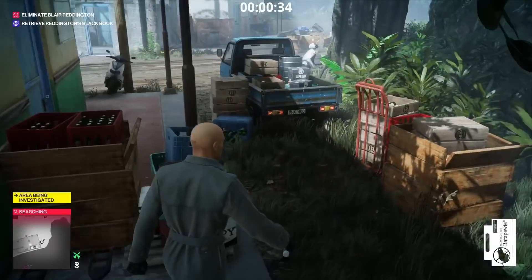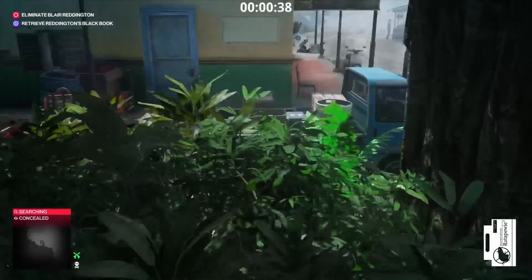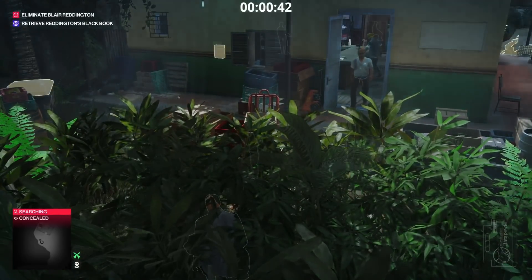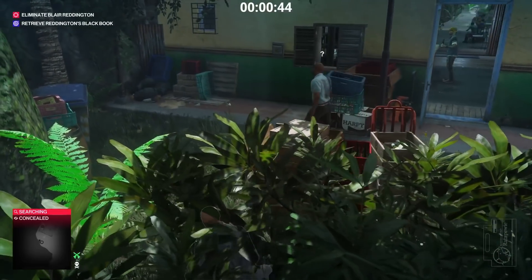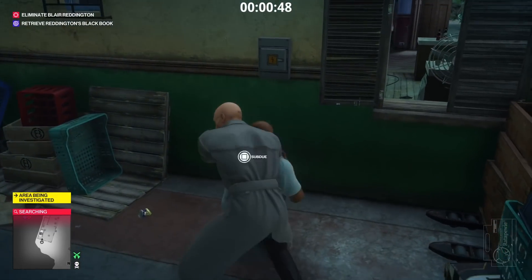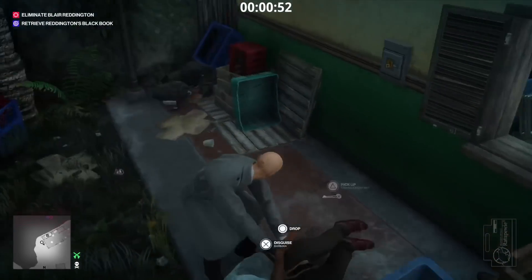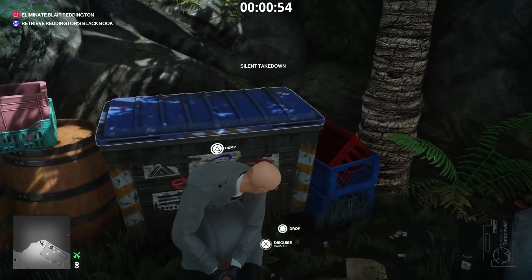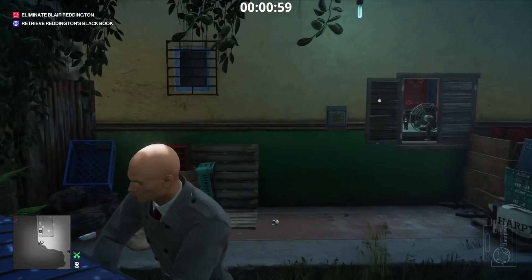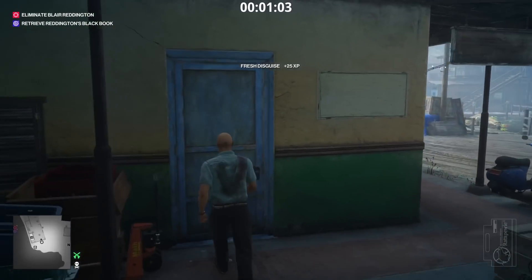We turned off the fuse box and then turned it back on. The reason we turned it back on is to stop people from getting alerted by the fuse box itself after we've taken out this guy. You don't have to worry about getting spotted taking out this guy because that other guy has walked off now, so we can dump this barman into the crate and grab his disguise.